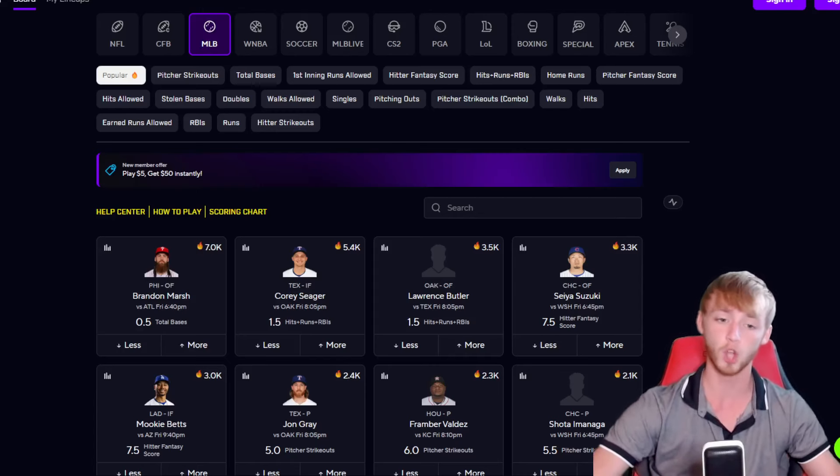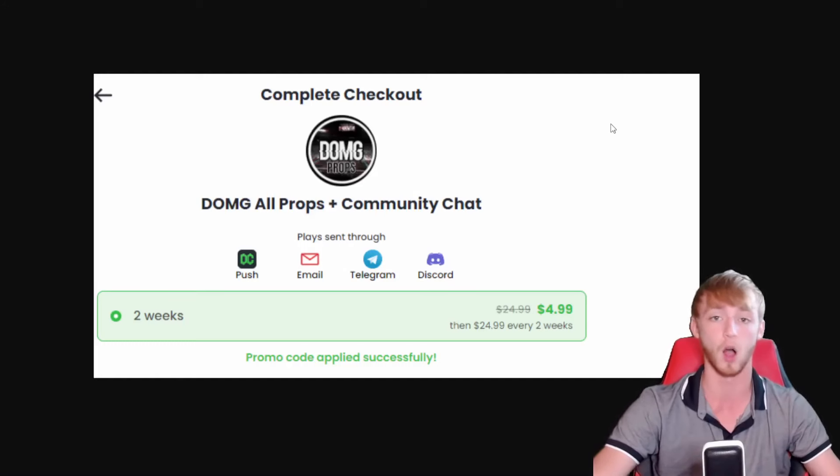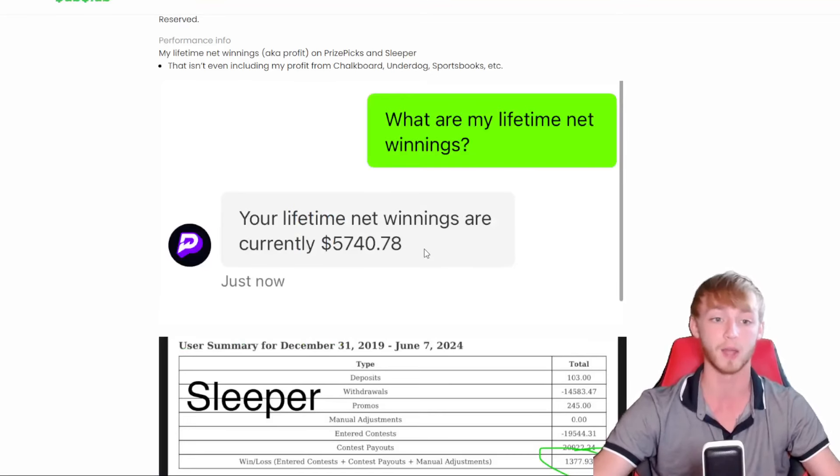Before we do so, don't miss out on joining the Dub Club. You guys can get all my plays sent straight to you. Right now is one of the biggest offers that I offer — I pretty much do this only on weekends. Get in right now for literally just $5 for the next two weeks. You get all my plays in my best package for only $5, and you can see here that my PrizePicks profit is over $5,000.